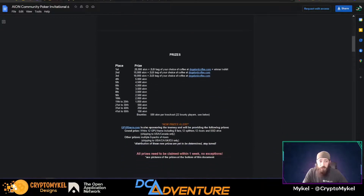As always, we do have some awesome first place prizes: 20,000 Aeon and a 2-pound bag of coffee of their choice from DojoCoffee.com, plus a winning t-shirt. And it looks like the grand prize is going to include a 12 GPU frame as well. There's going to be stuff being given away from GPURisers.com during the stream. Second place, you're going to get 15,000 Aeon plus a 2-pound bag of coffee of your choice from DojoCoffee.com.